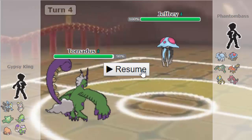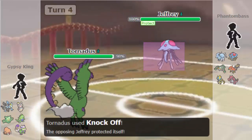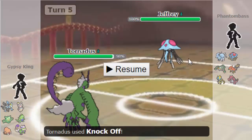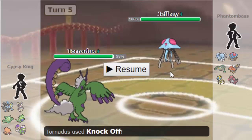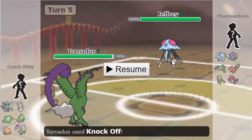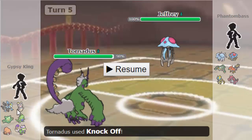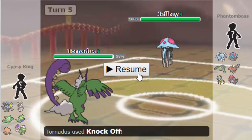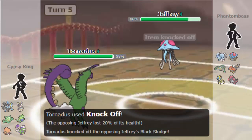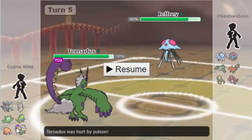Into Rapid Spin there. So he is going to Spin, which is interesting. And now he's going to go for the Protect, which tells me a lot about this Tentacruel. He's going to have Scald, obviously. He's got Rapid Spin and Protect, which means that he may have Toxic in its last slot — implying that he's complete Reuni bait, as well as complete CM Magearna bait.